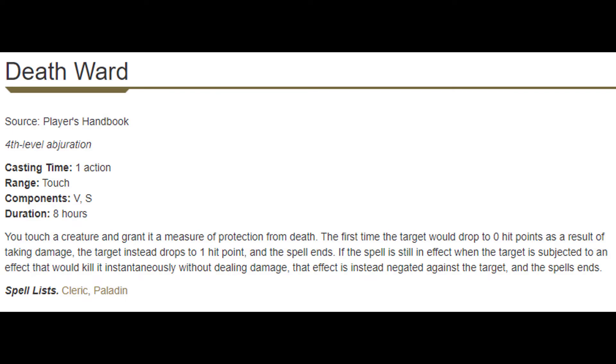At level 7 we get Blight and Death Ward. Death Ward lasts eight hours so you basically cast it and forget it — they have one extra life, so if dropped to zero HP they're dropped to one instead. It's great for people who can self-heal and a nice insurance policy for squishier party members. It also hard counters Power Word Kill, since Power Word Kill would instantly kill you and this negates that. You can even go skydiving with no parachute and survive with one HP. Blight is a decent mid-range single-target damage burst — it does a bit more damage than Guiding Bolt, targets a weaker saving throw but always does half damage. Overall I'd lean towards Blight.